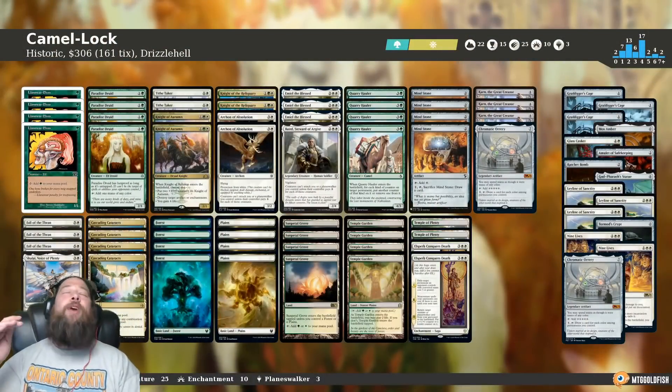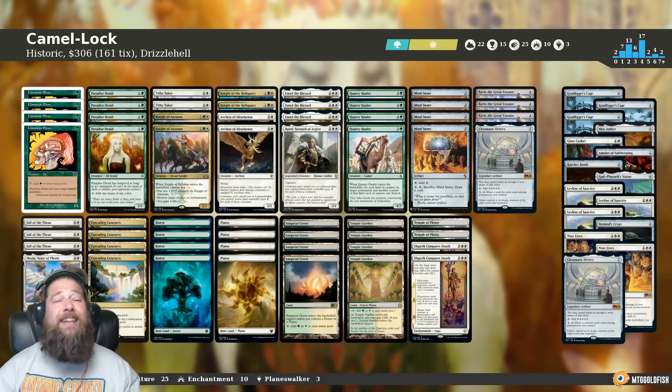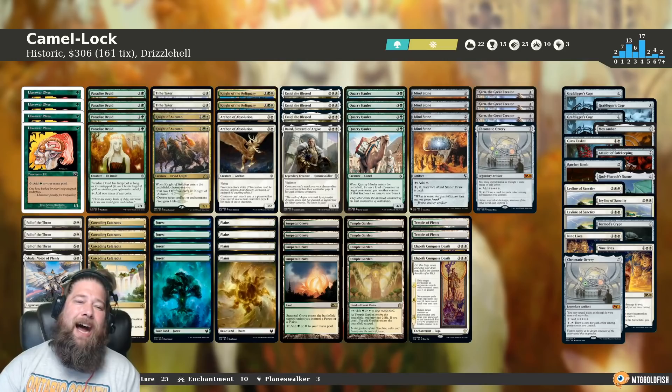And that is the absurdity of Camel Lock for Historic. That's been our Instant Deck Tech for today. Thanks again to Drizzle Hell for sending in this awesome historic deck, and thanks to everyone for watching. I hope you enjoyed it and I will talk to you soon.